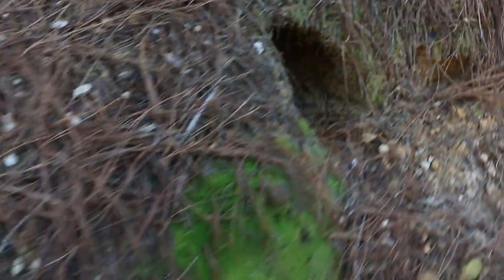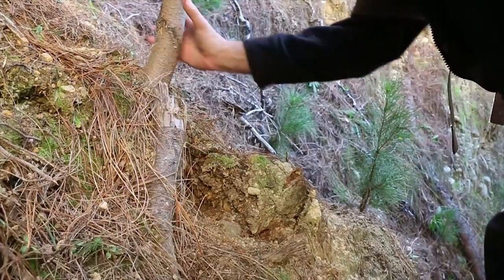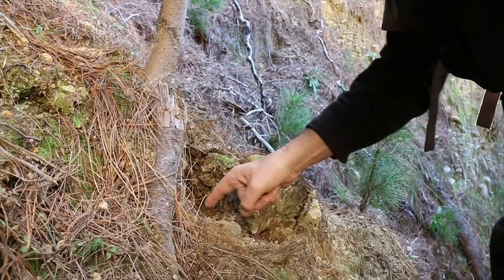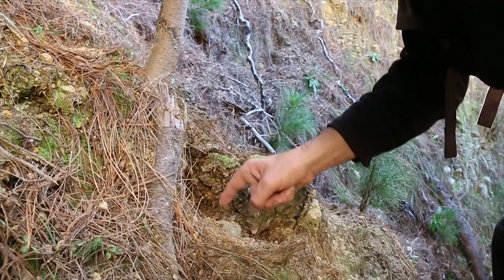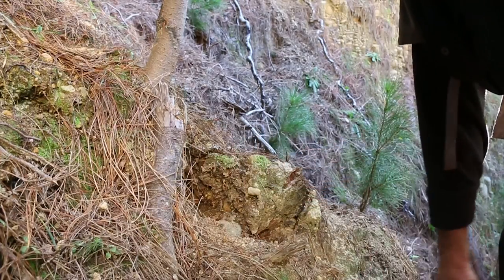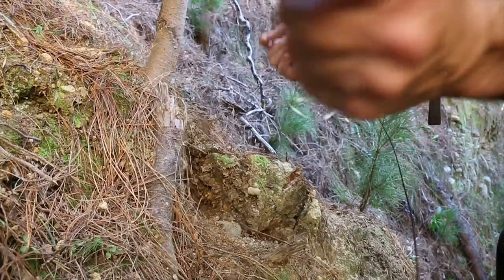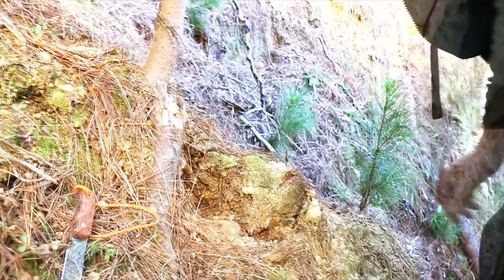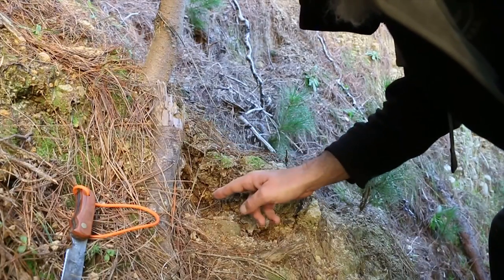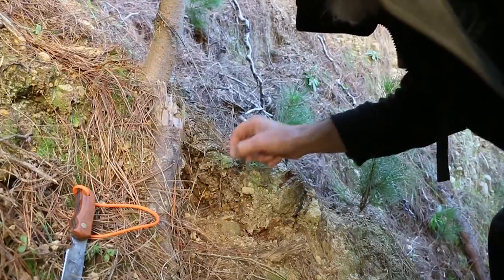Rabbit holes everywhere. This is a great place to have a snare — it's a nice firm hard tree here. Fresh tracks where the rabbit's been going in and out of his hole and a nice drop down below, so once he's snared he'll struggle, fall down and hang himself. Got enough flax for maybe two more snares, so we'll put one in here. Just a basic loop, just a little bit off the ground this time so his feet go through and hopefully that will tighten up around his neck.